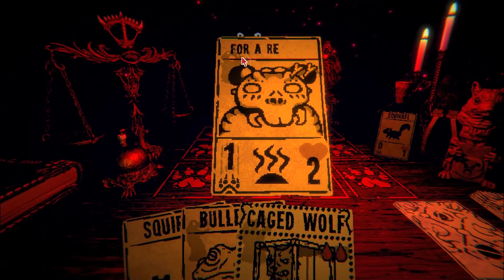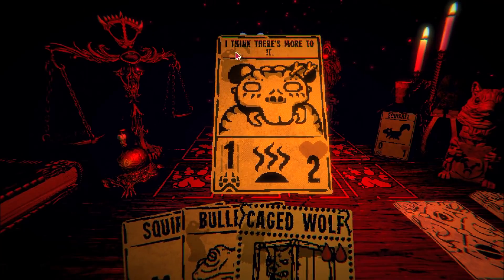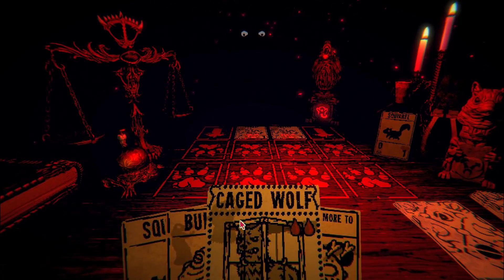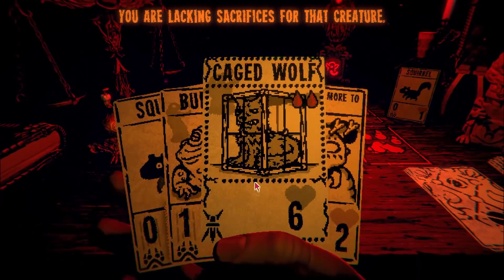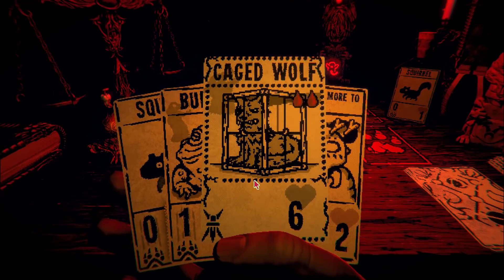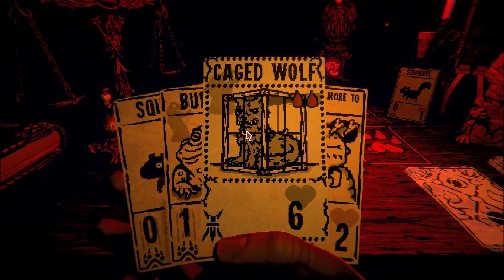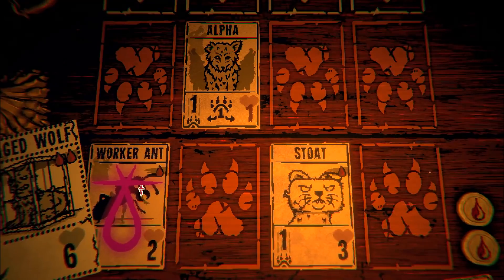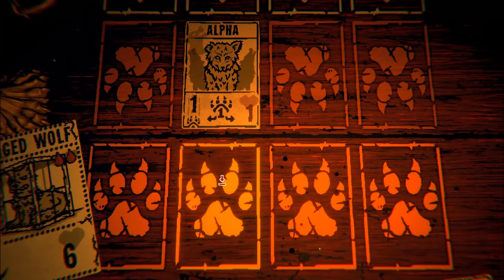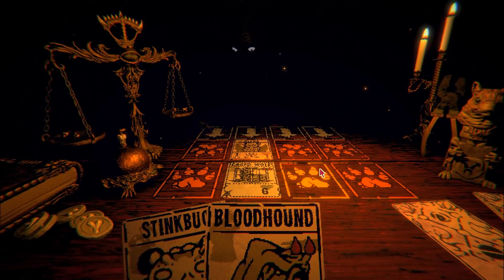That caged wolf — he hid that for a reason. The card seems useless, but I think there's more to it. The caged wolf... there's a caged wolf in this cabin. So I think what we have to do is get this card to be smashed, and then it might free the caged wolf in the cabin somehow, because that looks exactly like the caged wolf we saw in the cabin. I'm putting the caged wolf down there — I'm going to get the caged wolf to be attacked until it's basically dead, and hopefully that frees the wolf that's in the room.